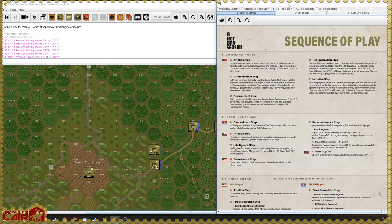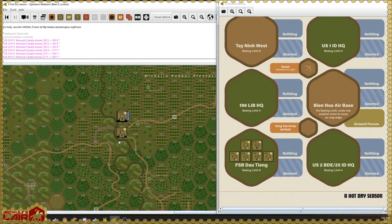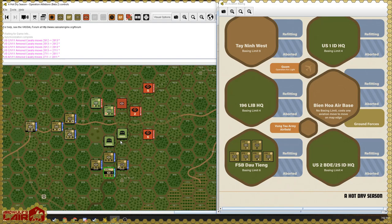We're at the beginning of the command phase. We go to the sequence of play starting with the aviation step. Looking at your aviation card, all your units are available and ready to go. Anyone who was hurt could be moved to repairing; anyone aborted gets moved to ready. You can also decide what to do with your OV-1C Mohawk. Reset your air point track to maximum — you've got five air points and no B-52s.